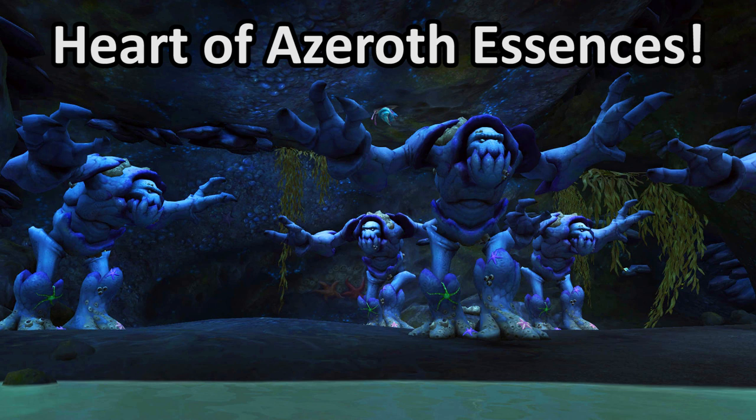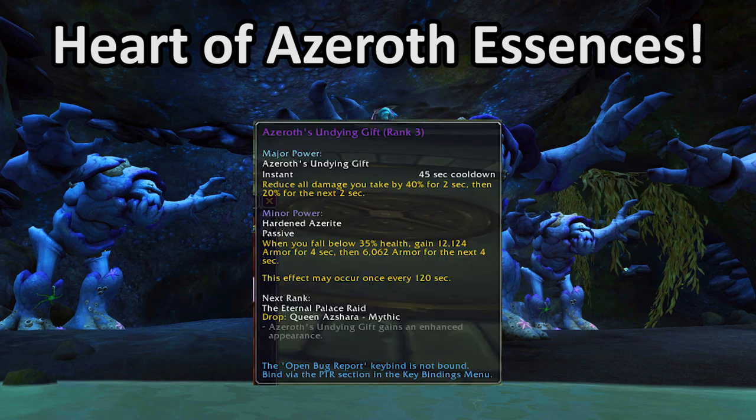Now onto the tank-specific essences. Azeroth's Undying Gift is a very simple defensive cooldown that comes from the new Eternal Palace raid. This power is very nice and it fits into Demon Hunter's toolkit amazingly well. If you find yourself needing another defensive cooldown for raid or Tyrannical Mythic Plus weeks, this is the best one offered by Essence Powers by far, and its minor power is a very nice reactive boost of armor in Mythic Plus as well.